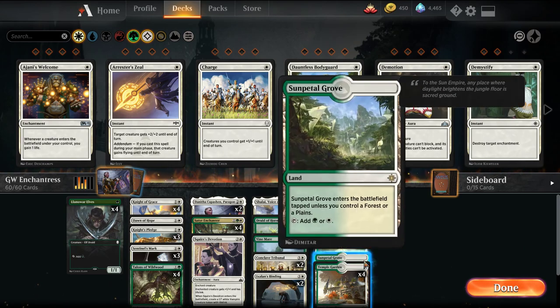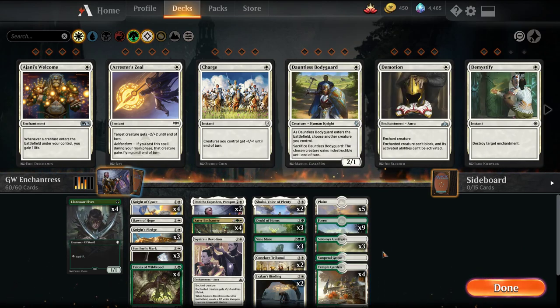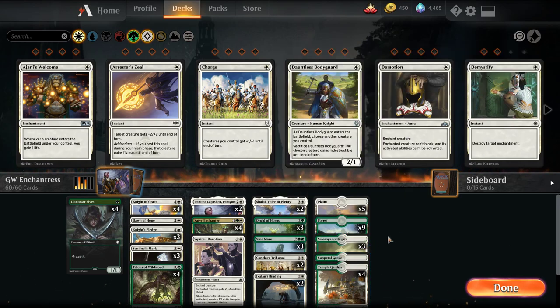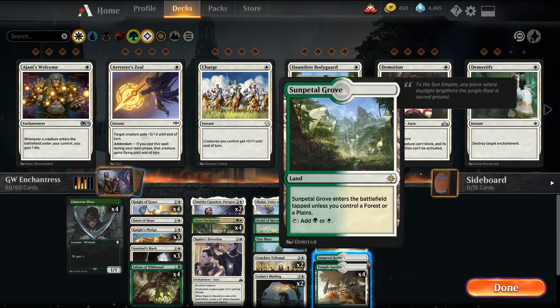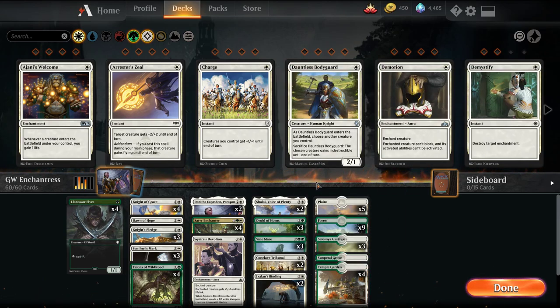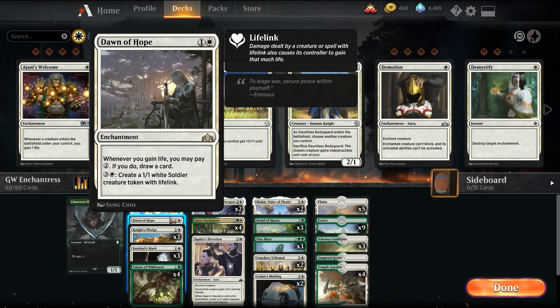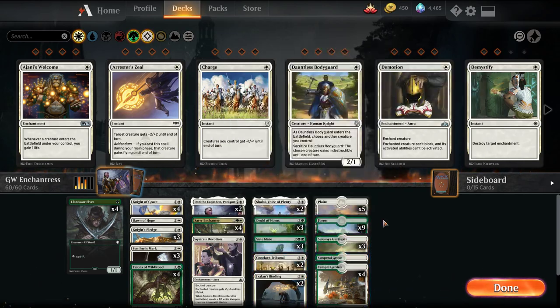For lands we have some Temple Gardens. I only have one Sunpetal Grove since I don't play much green-white — ideally you'd want a 4-4. We're playing some Guildgates; if you don't have the better lands, Guildgates will be a little bit slower. Overall the deck's not too expensive in terms of rares. Shaving the lands cuts the cost down, but lands are important. I believe you get one Shalai in one of the starter decks. It's basically two rares and a Dawn of Hope, which can just become another Conclave Tribunal or Ixalan's Binding. Everything else is common or uncommon.